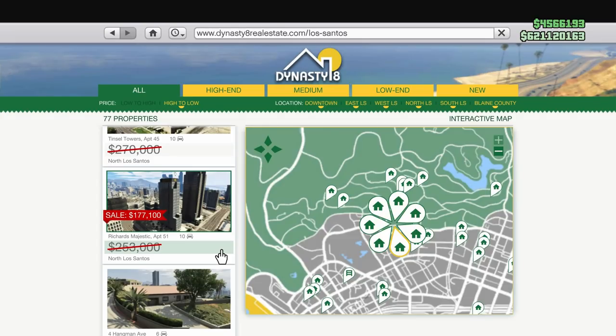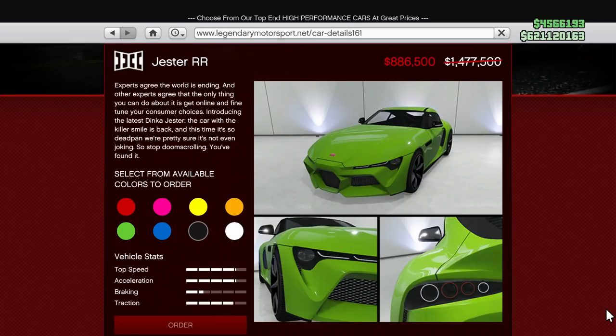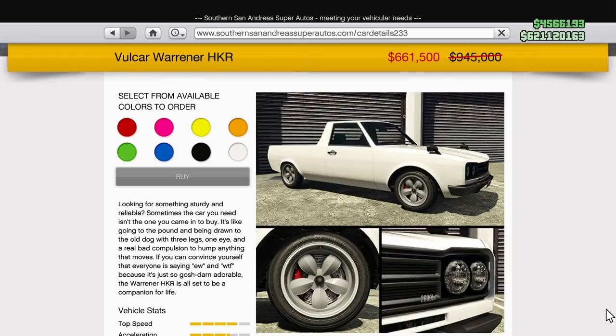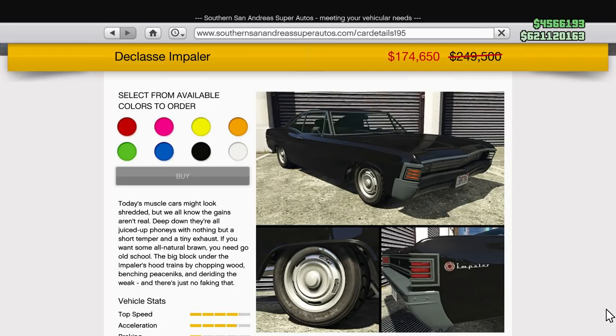Finish top three in five races to unlock the prize ride. For the property discounts, you can save some serious money on the high-end apartments — you can get a really cheap 10-car garage now, so definitely look into that, especially if you're a new player. The Growler and the Jester RR will be discounted this week. The Annis Remus is $719,250 on discount. The Volkner Manana HKR, the Vapid Dominator GTT, and the Declassé Impaler are also discounted. A lot of Tuners vehicles are discounted this week.